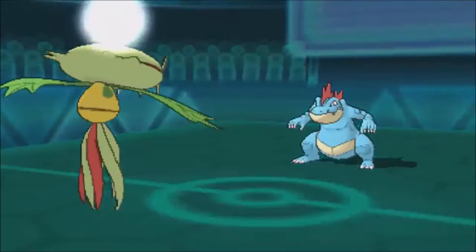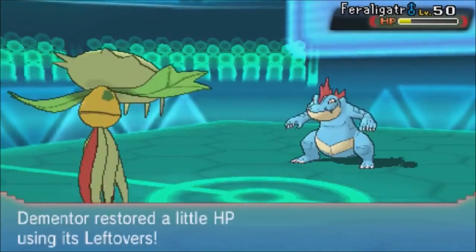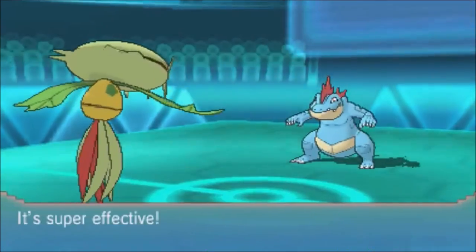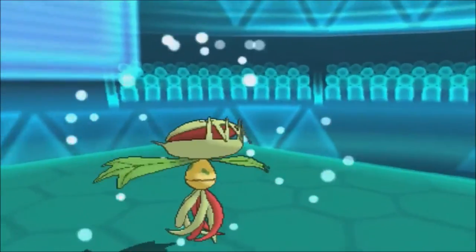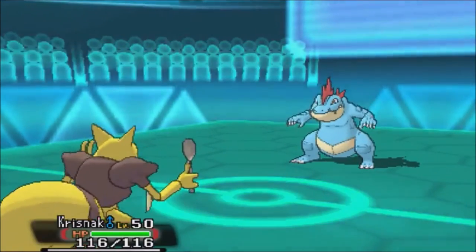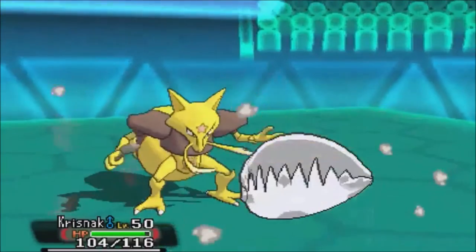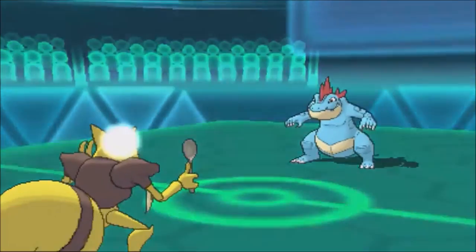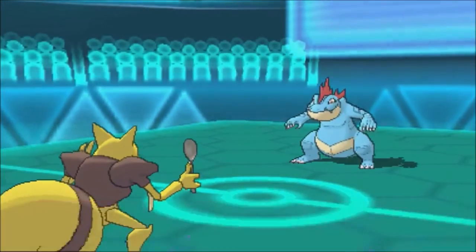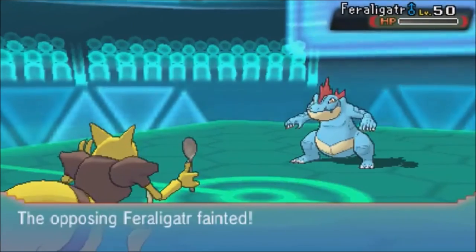He goes for Crunch instead of Aqua Jet, which really surprised me. Then in combination with Ice Punch, it's enough to take out my Carnivine. Not too good there. Another defensive wall goes down. I go back to Kadabra, but I should have just stayed in and finished it off — I lost Carnivine for nothing because the result was the same anyway.